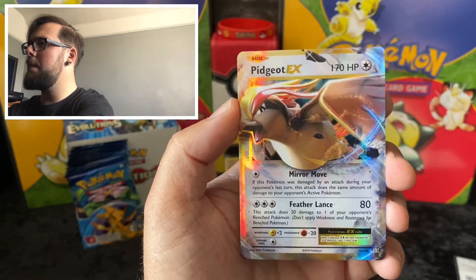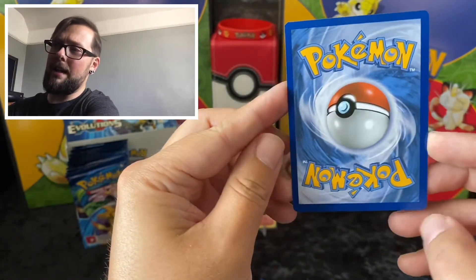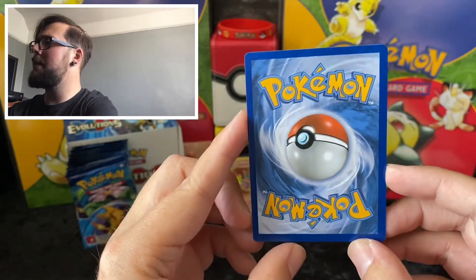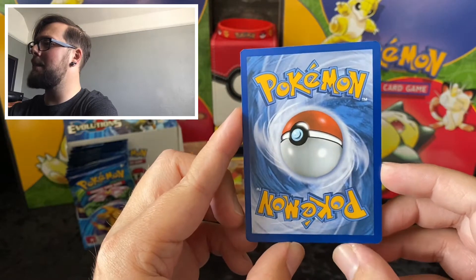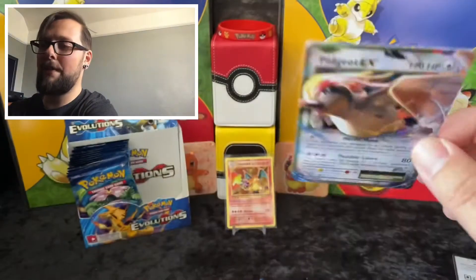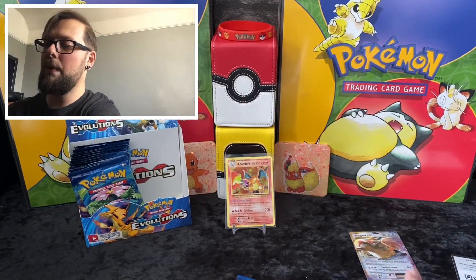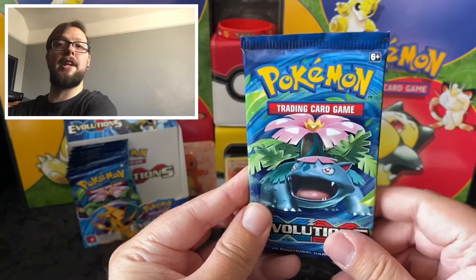How's the centering on this bad boy? A little bit off top to bottom and a little bit off left to right — this pack seems to have been cut like that by the look of it. Still not a bad pull. I'm not sure if I've got it in the binder but we shall see — I will be doing another binder review. Next up we have the Venusaur.